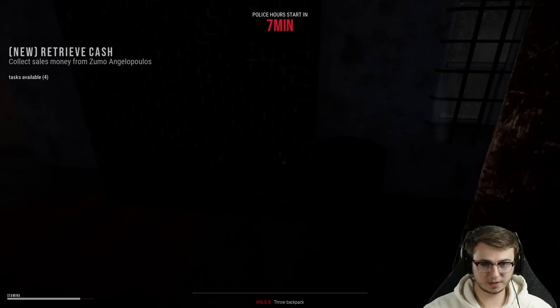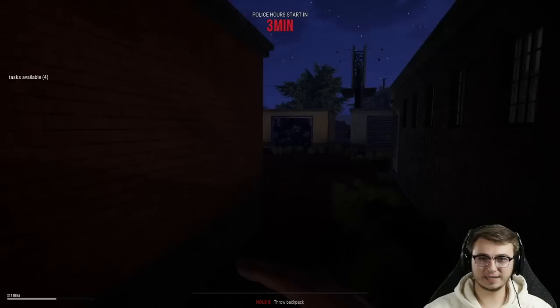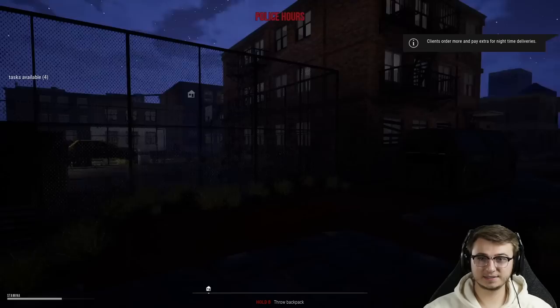Police hours begin in 10 minutes. We've got to go get our cash from Zumo — same place he usually is. Just very casually running through town, nothing to see here, cops. Here is Zumo — hopefully we weren't followed. 336 bucks — oh yikes.